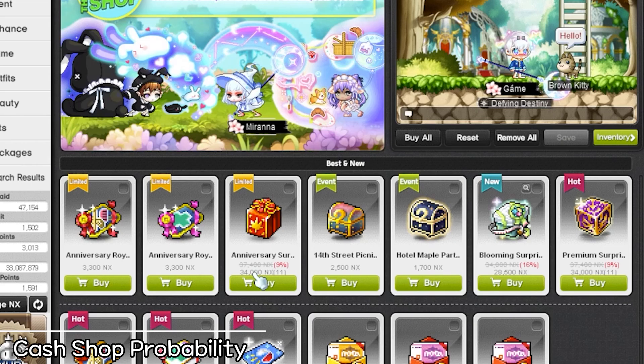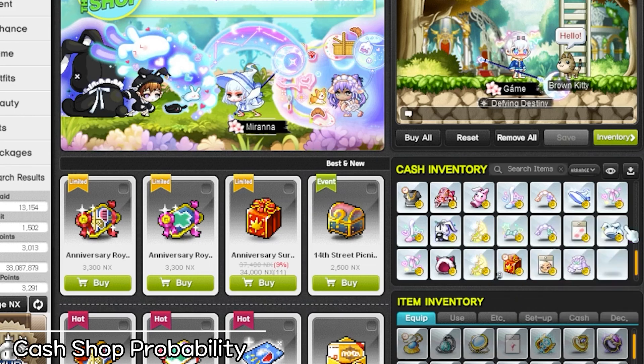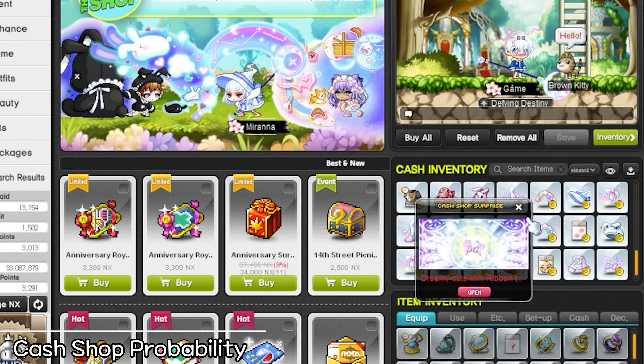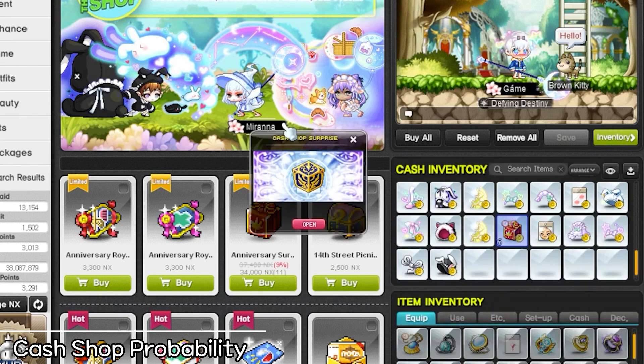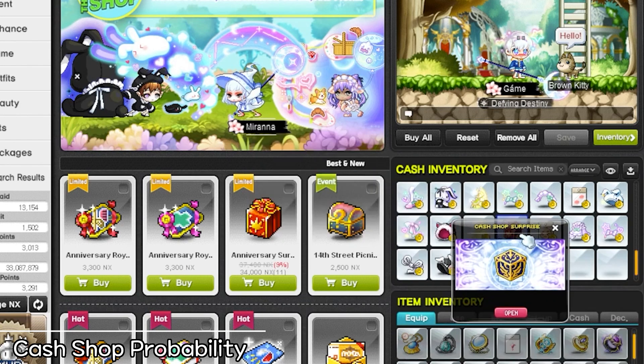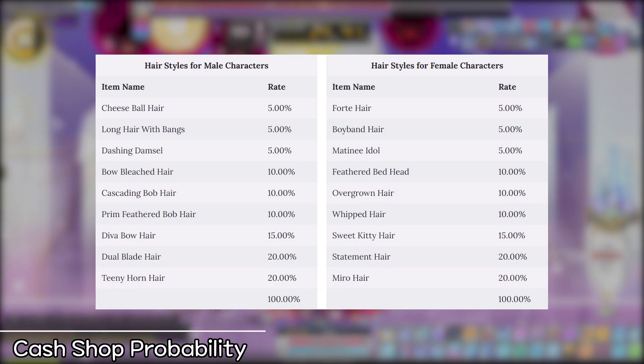Reg server players have the privilege of only purchasing the items they want through trading, but for reboot players caution must be advised, because you could wind up spending hundreds of dollars and still not get the items you want — and this is just for style boxes. As for special royal hairs and faces, it's even worse because the odds are not even across the board. For coupons like Black Friday, Christmas, and Gender Swap, rates range between 20% and 5%.